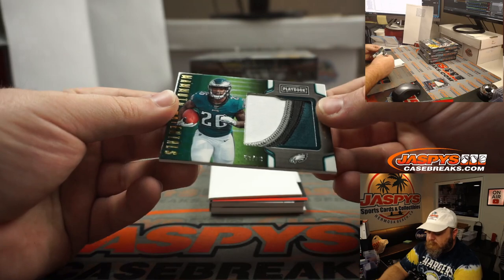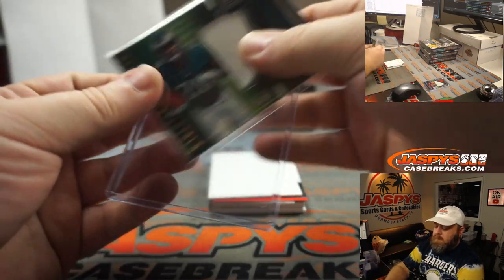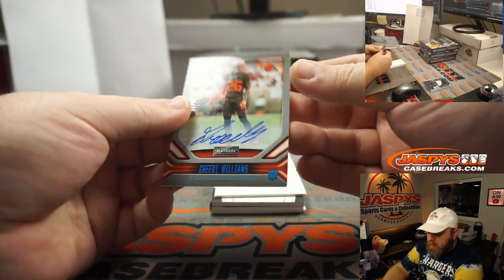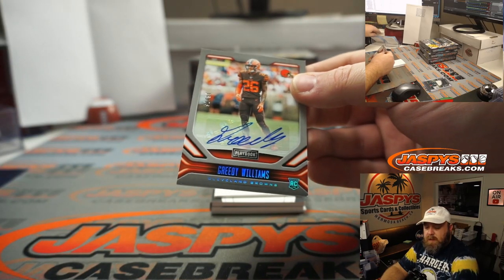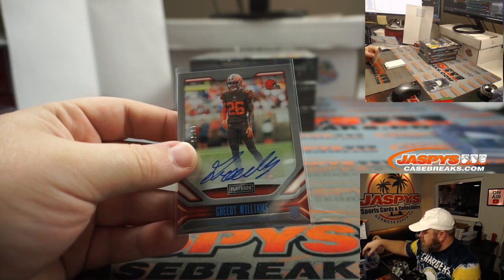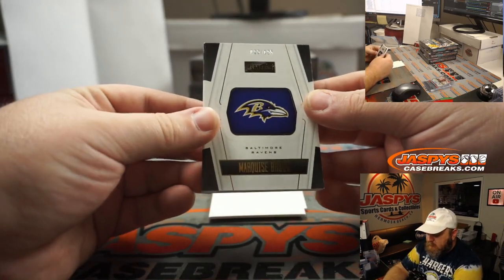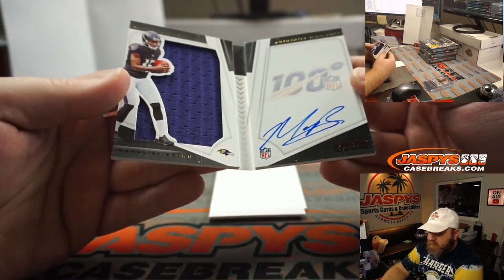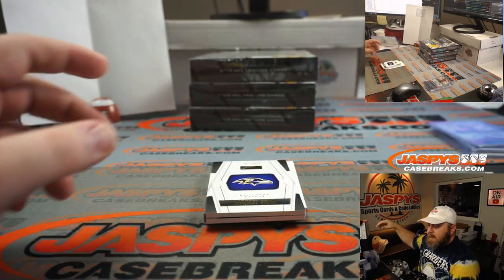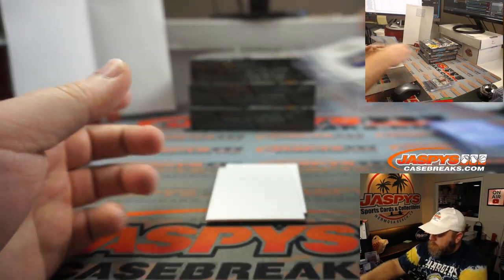Another nice patch here — Miles Sanders, 53 out of 99, for the NFC East and Andrew Sumian. Next up, Greedy Williams, 16 out of 75 rookie auto for the Cleveland Browns — AFC North, Andrew Sumian. And our first booklet: Marquise Brown, numbered to 125, jersey and auto. The best kind of gift — Baltimore Ravens, AFC North, Andrew Sumian again.